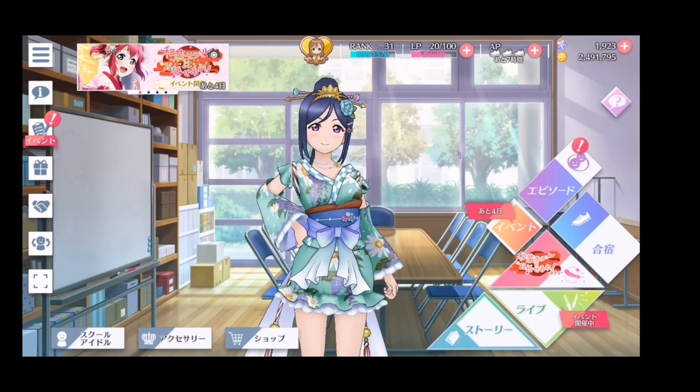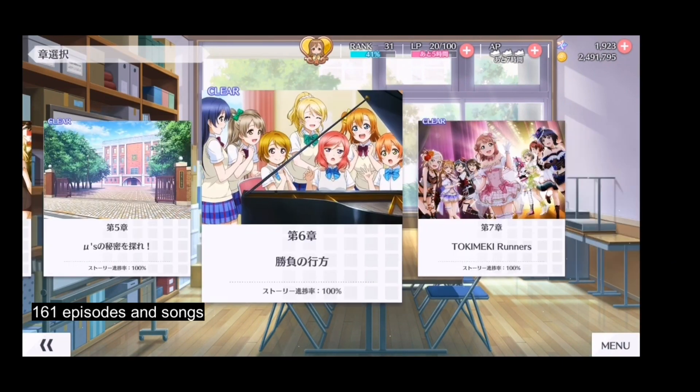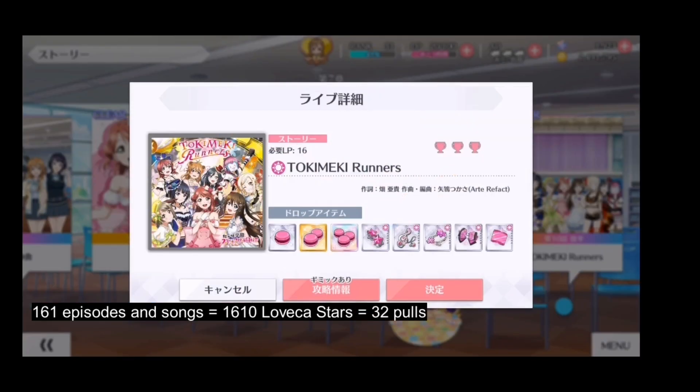Currently there are 7 chapters of story and a total of 161 episodes and songs in story mode. If you manage to X rank every song, completing the story mode will give you 1610 stars — enough to pull 32 members.